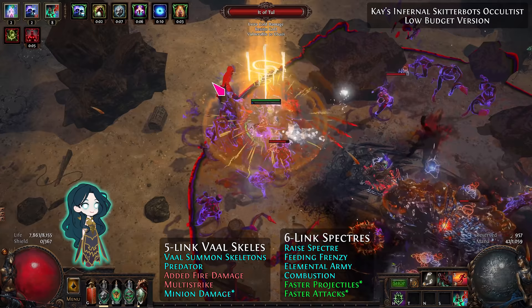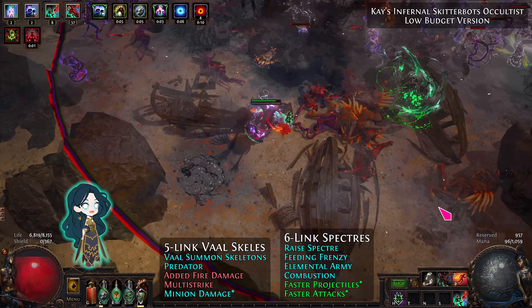The other minions are 5-linked vile skellies to help with bosses, and 2 Atlas Assassin spectres for buffs and debuffs.